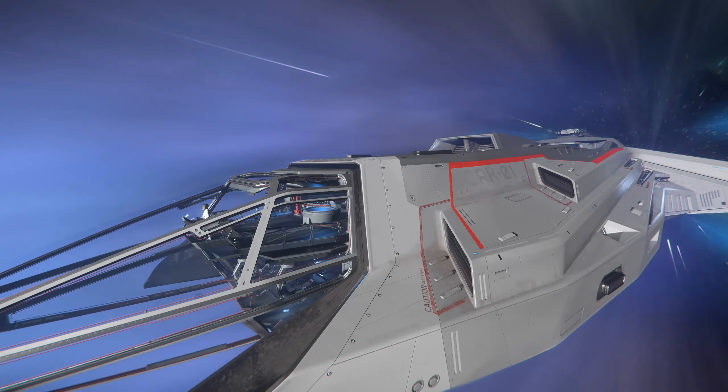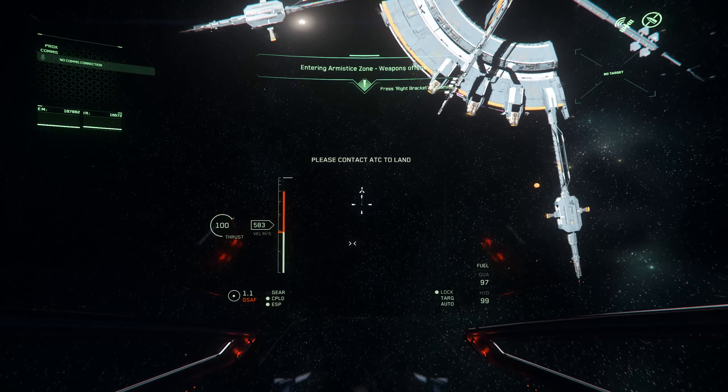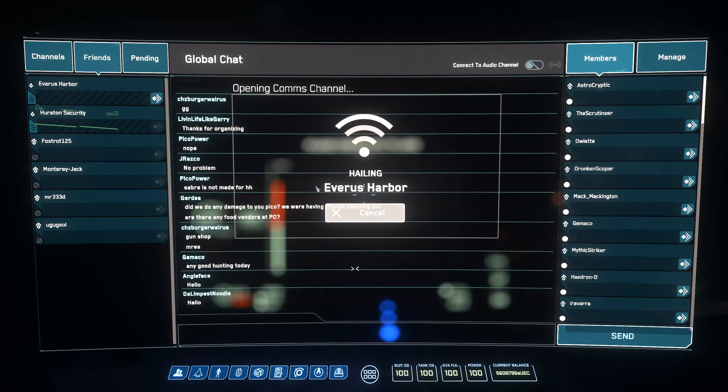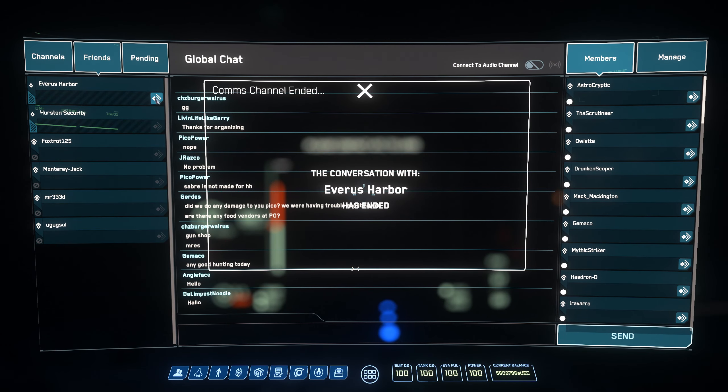As soon as you request landing and you get assigned a pad, you're good to go. This is especially useful if you're just going to that station to change ships, because you can just quickly fly by the station and then hit that Backspace key to be teleported inside.